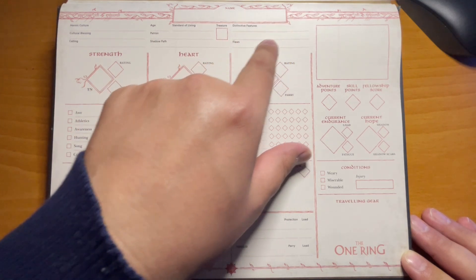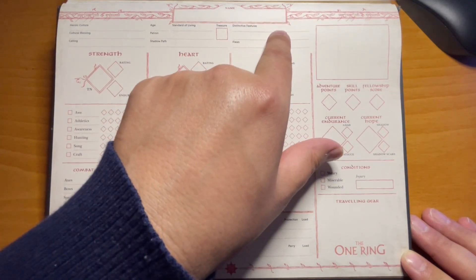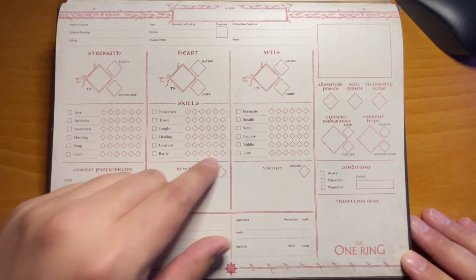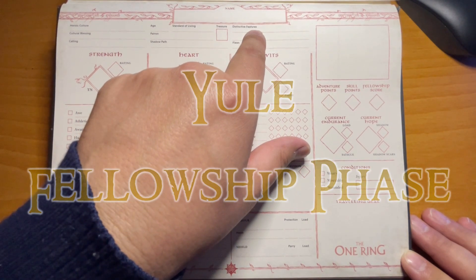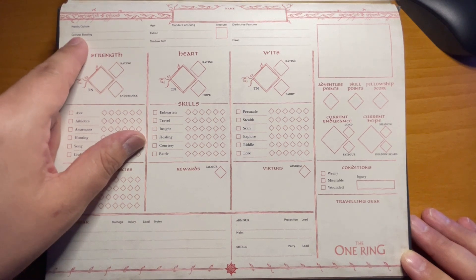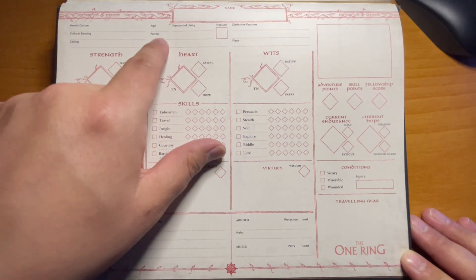Distinctive features are listed here. This would be traits like if your character is stern, etc. There's not much space to add descriptions, because generally you get two to start off, then one for your calling. Remember: after every adventuring phase, when you get into your fellowship phase, you can actually switch out your distinctive features. Cultural blessings are written here, individual for each heroic culture, and then your company patron will be listed here.